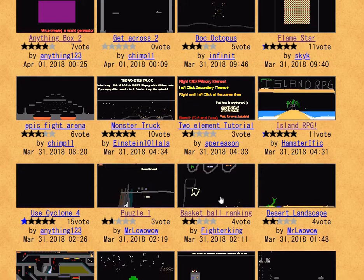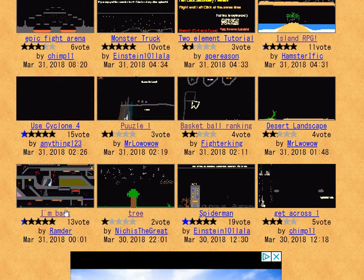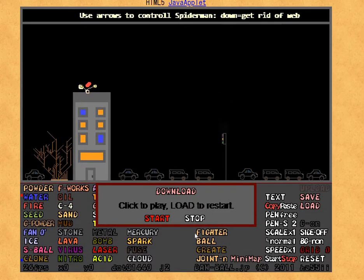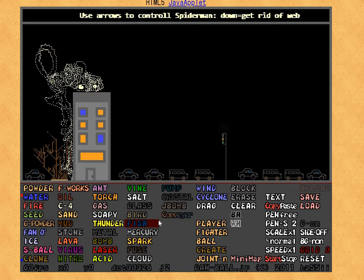A basketball hoop — that's cool. Looks like an obstacle course. Oh, Spider-Man — I like Spider-Man! Use arrows to control Spider-Man. Okay, start. Oh dear god, what is it doing? I'm not pressing any buttons by the way. Okay, now I am, but what in the world — oh my goodness, what is this thing doing?